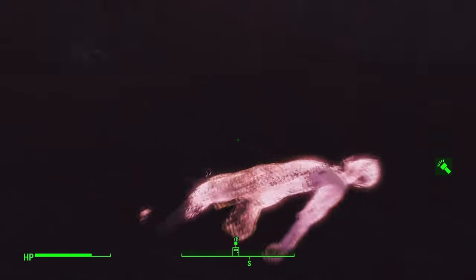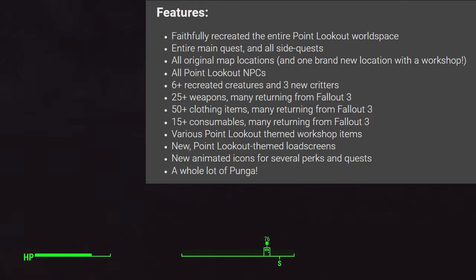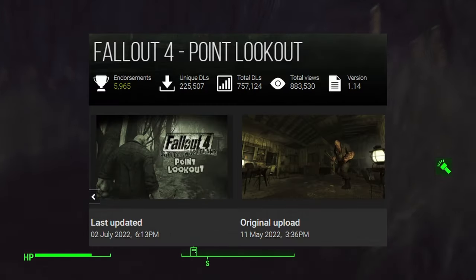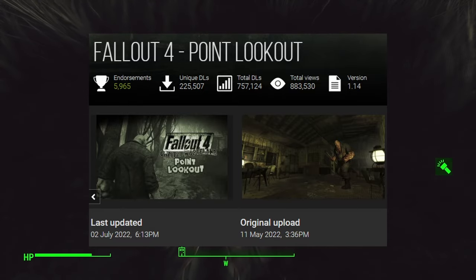Here's a list of what it features, which fortunately does include a new settlement workshop. This mod is also free — it's on Nexus Mods and the link will be in the description below.